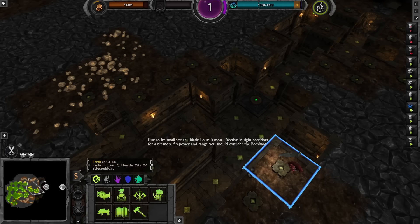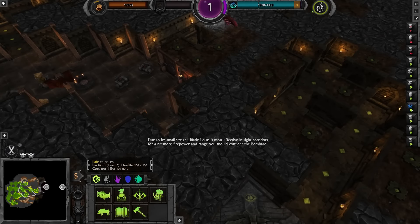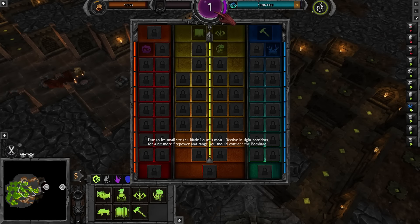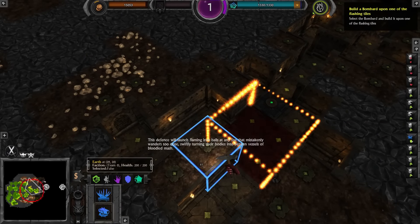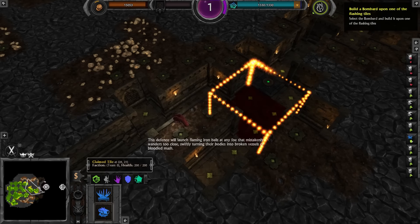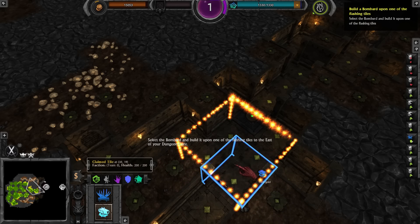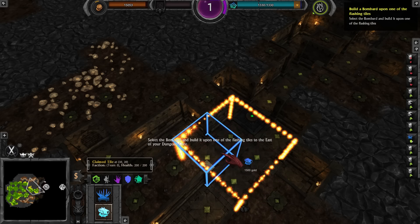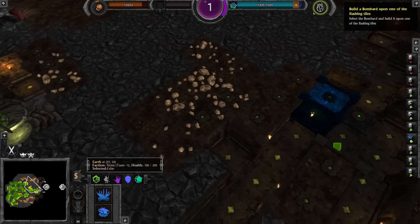Due to its small size, the Blade Lotus is most effective in tight corridors. For a bit more firepower and range, you should consider the Bombard. It hurls flaming balls, smashing enemies into broken vessels. Build it upon one of the flashing tiles to the east of your dungeon. We'll place it there so it has a clear sight of anything trying to get past the Blade Lotus — setting up a trap synergy.